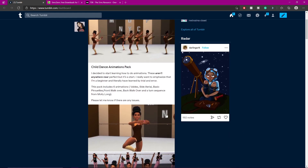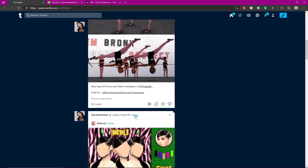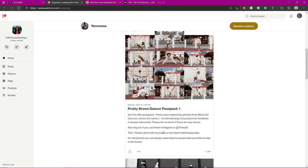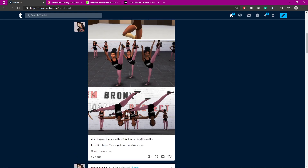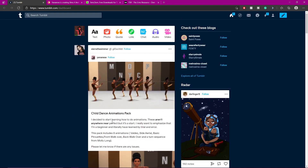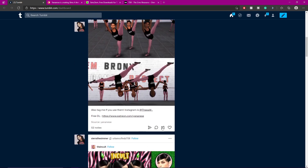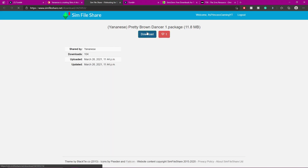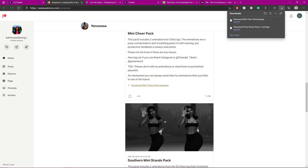So let's see what Tumblr has to offer. Sierra the Simmer reblogged this child dance animation pack — this looks really cool. Let me see if it's free. Oh this is so cute! I'm gonna reblog this. Some of the stuff I'm getting I'm going to reblog so just go to my description, click my Tumblr link, and you'll see the stuff I'm reblogging. This is so cool — I want to learn how to do animations.